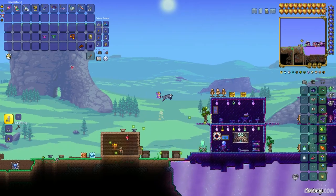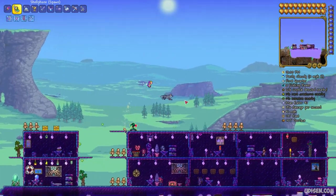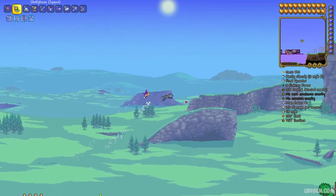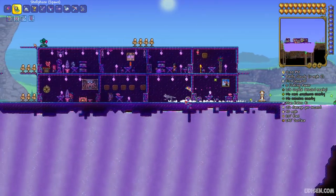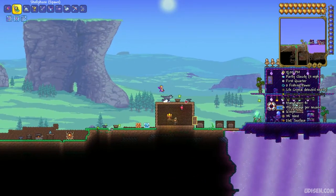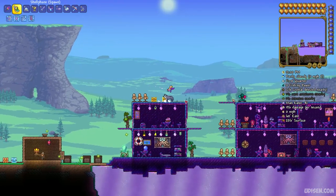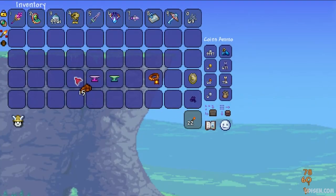When you receive the Sunstone from the Golem, you have two options. Option number one: simply wait on the surface for the Solar Eclipse event to arrive — it is an event which can randomly appear in any biome on any Terraria day. Option number two: collect eight pieces of solar tablet fragment.